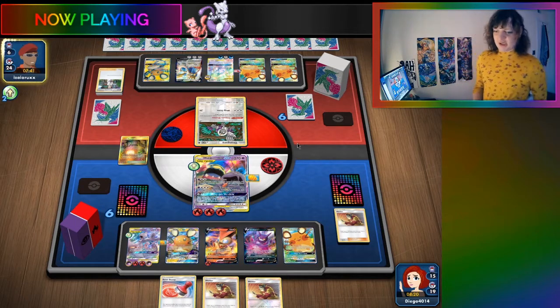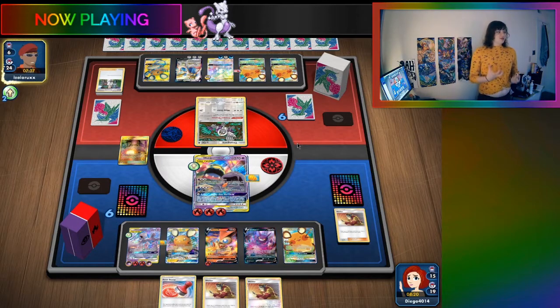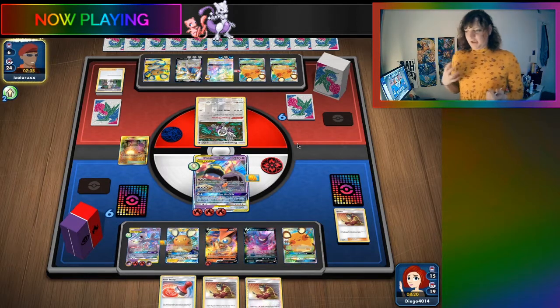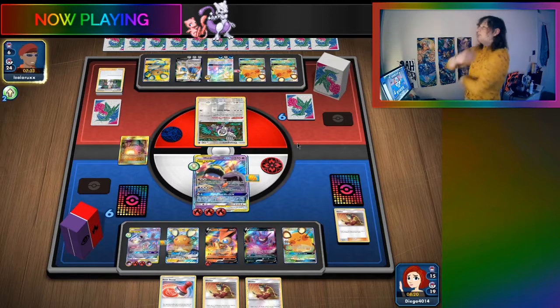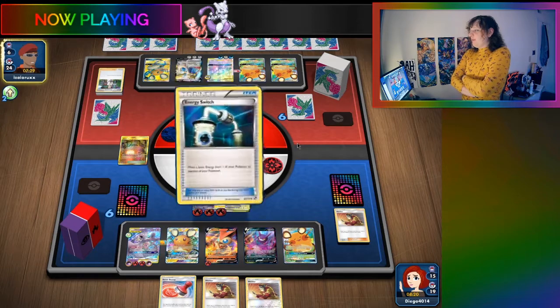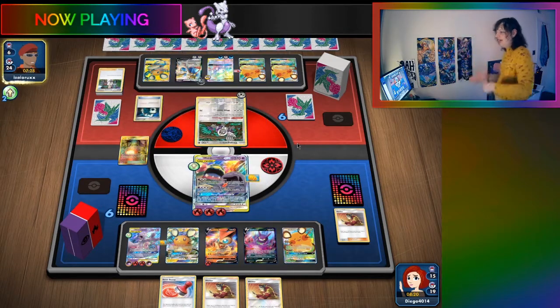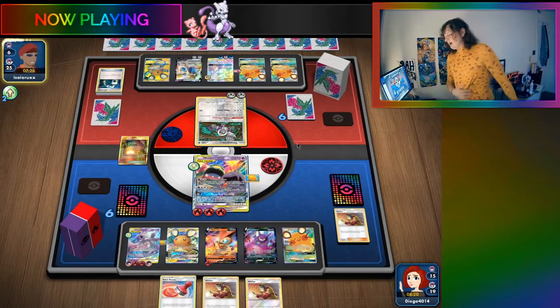Chat discussion about TCGs and Yu-Gi-Oh! The streamer acknowledges every TCG uses the same principles but has obvious differences - like in Pokemon, giving your opponent life points would be equivalent to giving half a prize, which wouldn't be worth it. Then the opponent finds Energy Switch and retreats. You can't knock them out in one turn though.